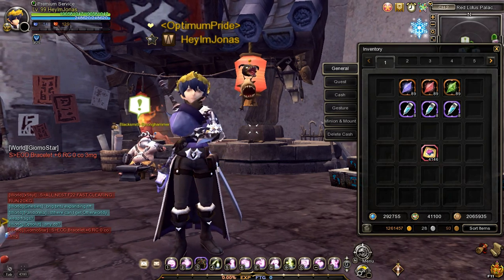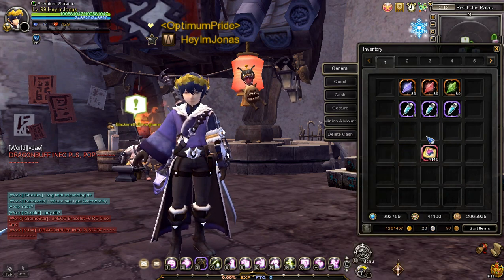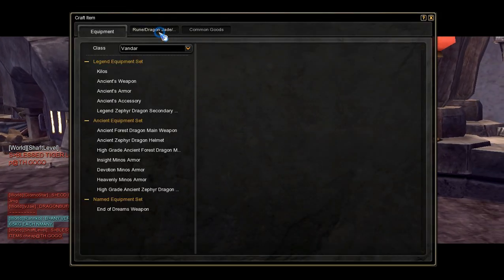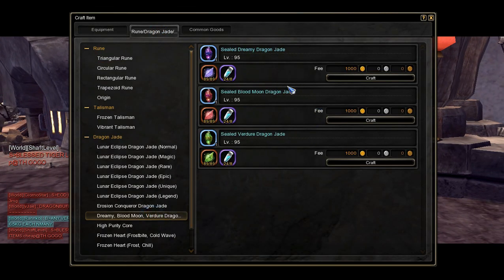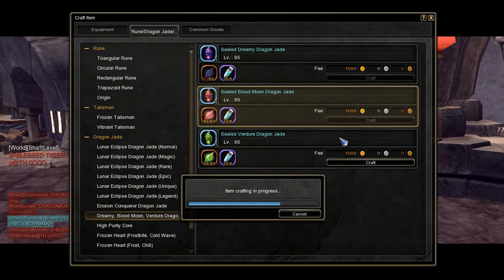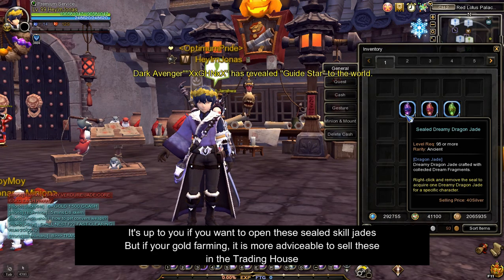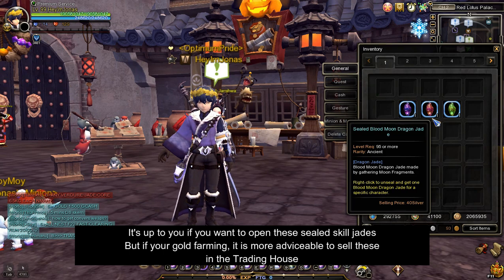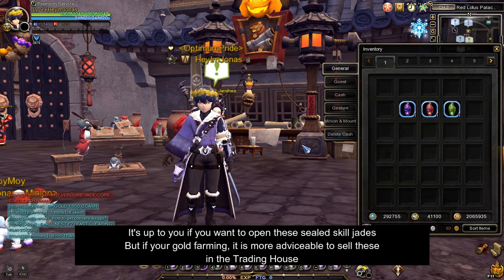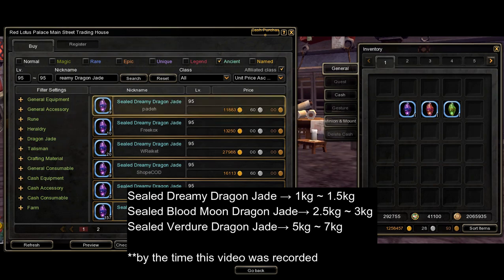Now that you know how to get powerful bonding agent, let's go back to crafting. In my case, I already have the required amount of skill jade fragments and powerful bonding agent to craft dreamy, blood moon, and verger dragon jade. At this point, you have the option to open them, but it's important to note that the contents of sealed dreamy, blood moon, and verger dragon jades are random class skill jades. So it is often more advisable to sell them in the trading house.